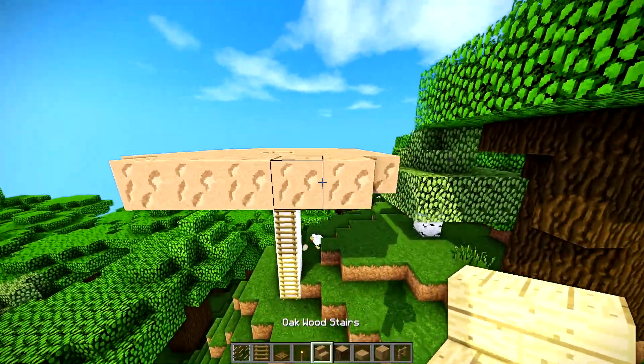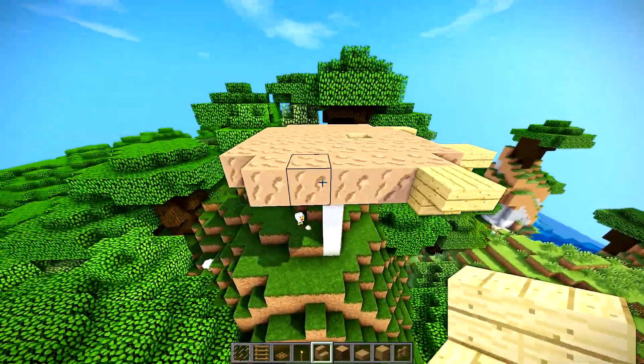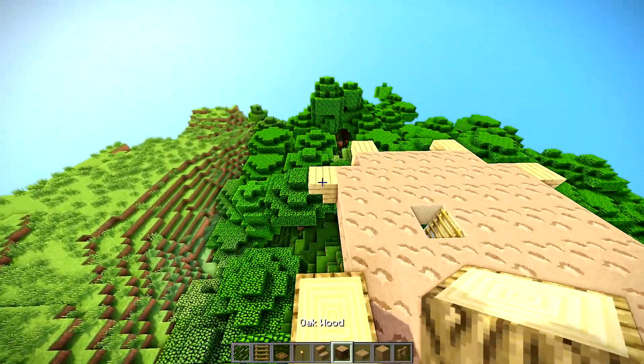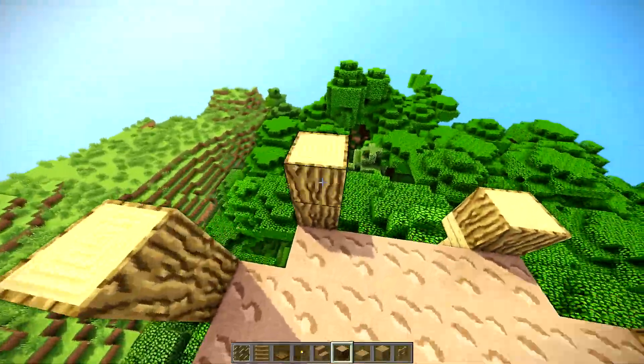Next step is going to be on the corners of your little mushroom right here. You're going to place upside down stairs. It's a pretty simple build to do, it shouldn't take too long. Then go ahead and just put an oak log on top of those and then go all the way around and do another one.